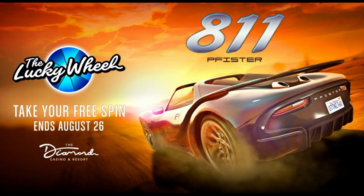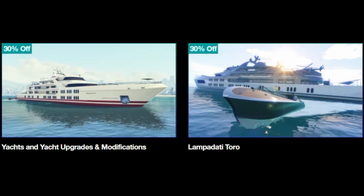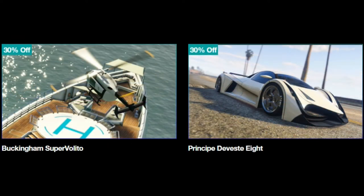Discounts include 30% off yachts and yacht upgrades and modifications, so if you want to customise a newly bought yacht to do the yacht contact missions, now is your chance. Along with that, there's 30% off the Lampadati Toro, 30% off the Buckingham Supervolito, and once again 30% off the Deveste Eight.